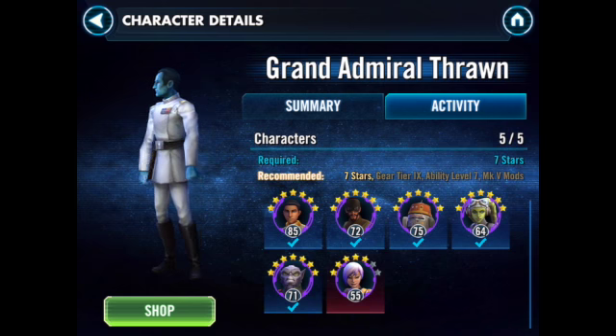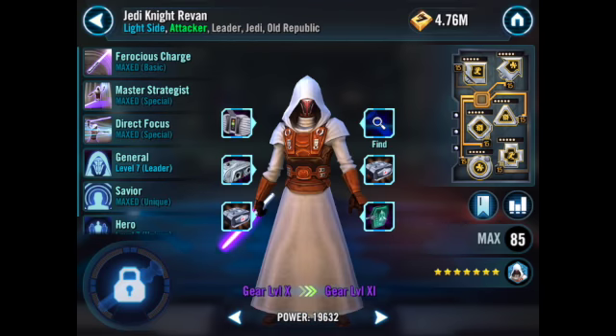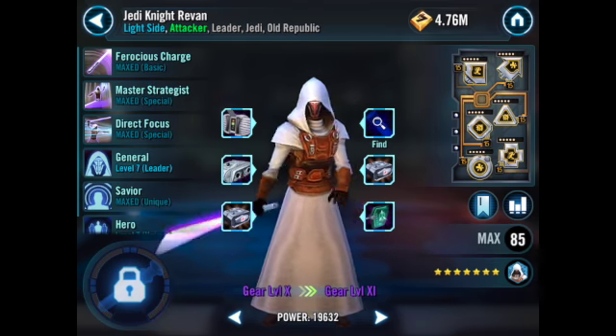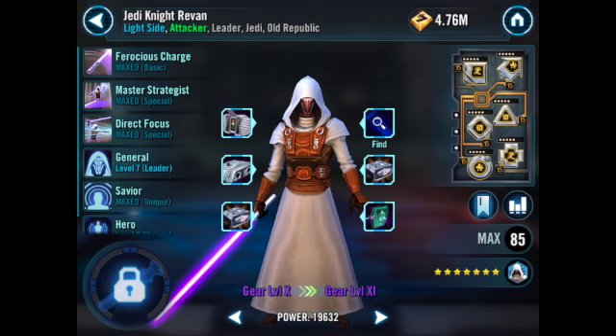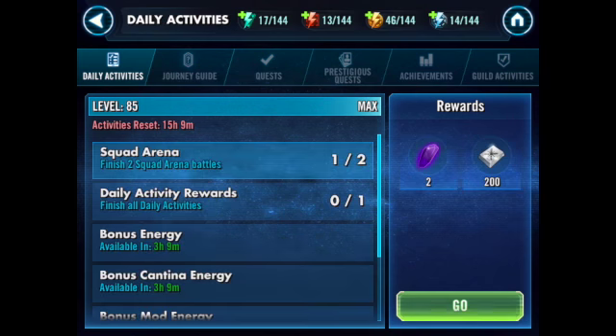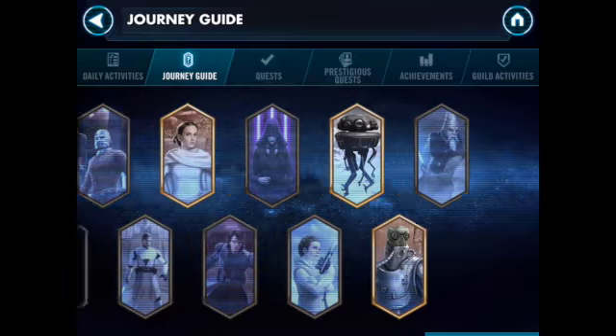You can only get Thrawn with Phoenix. Phoenix are the greatest starting team because they unlock both Thrawn and Palpatine. This is an ad for the legendaries though — if you want to find out about Phoenix and where to farm them, check the video at the end. Just so you know, you get to these legendaries through the Journey Guide.